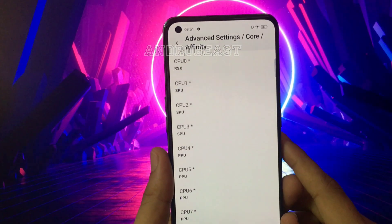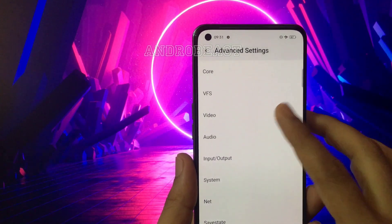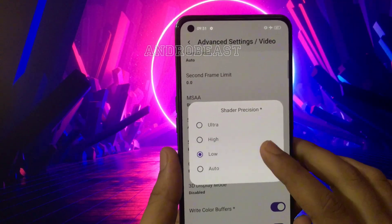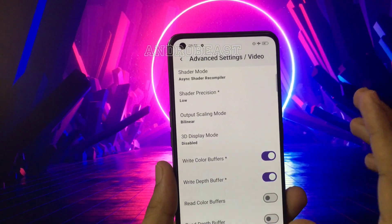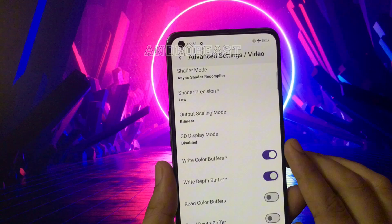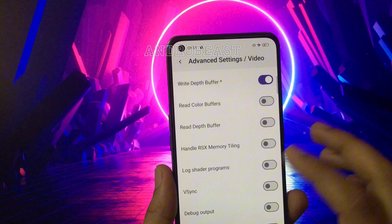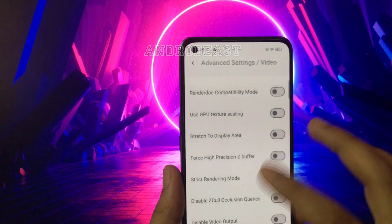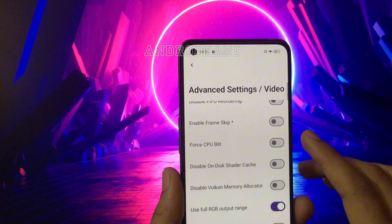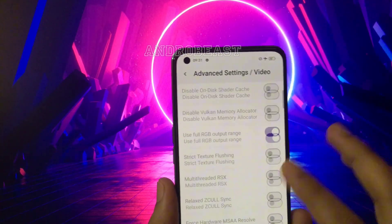You can copy these settings. Press back, go to Video settings, scroll down, and change Header Precision to Low. Since we are running the God of War 3 demo, enable both Write Color Buffer and Write Depth Buffer options — otherwise you will face a white screen issue. Scroll down again and turn off Enable Frame Skip, as it is enabled by default in this latest update.